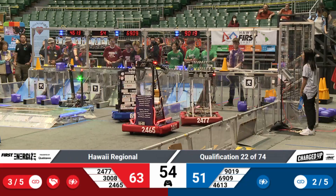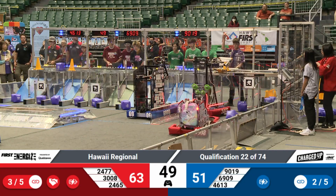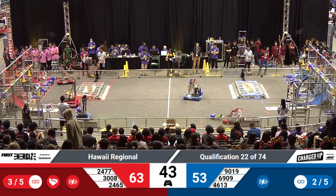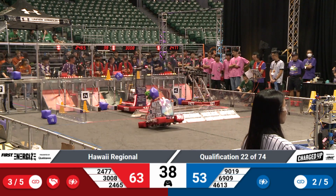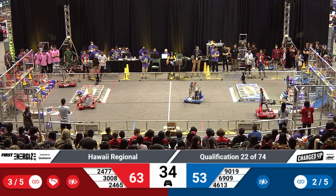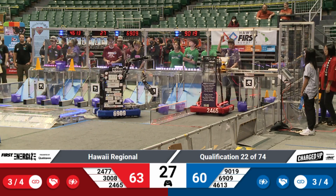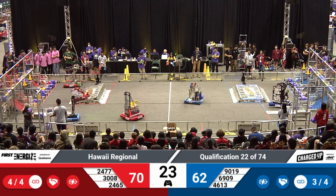Looks like Red has almost filled up the entirety of their grid for the low portion. Umbrella Rasko going on one side of their robot as they look to put up another one. 2465 trying to put a cute cone into the low zone for the Red Alliance, but Team Magma will do it for them. Teams, less than 30 seconds to go — both cooperations are filled.